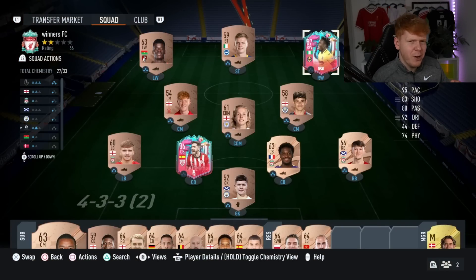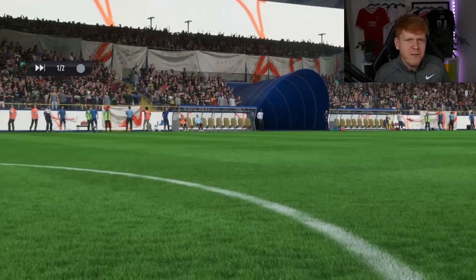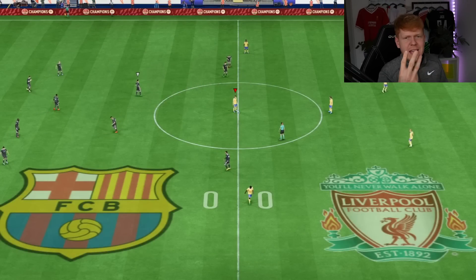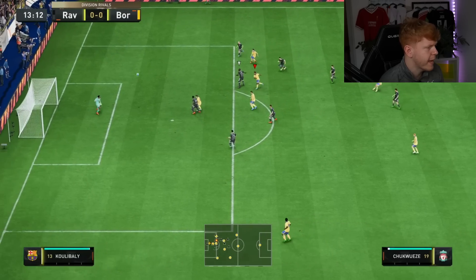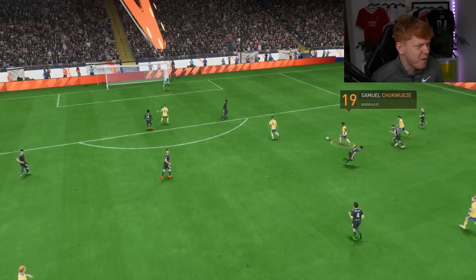This is where the challenges start to get a little bit more difficult. We've got to score a weak-foot hat trick with Chuck Waze. It's also worth noting I only have three attempts per challenge — this could cause a bit of chaos. And Chuck Waze with the weak foot — what an absolutely unbelievable finish!